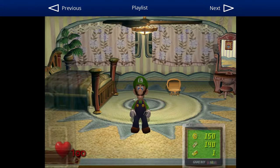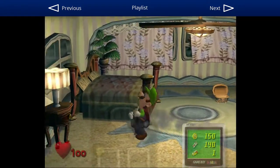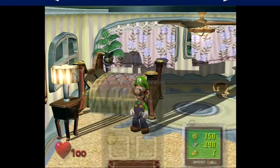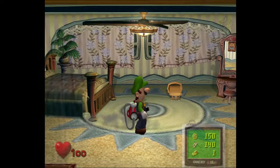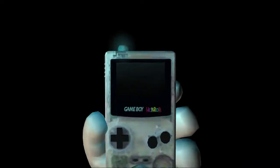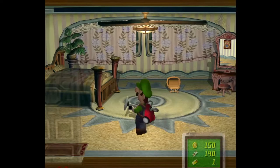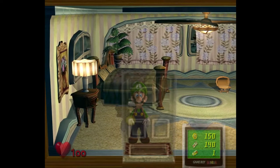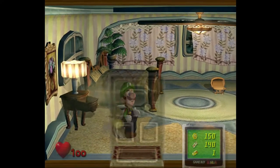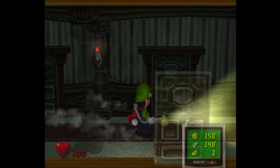Hello everybody, this is Drew Nailer, and I would like to welcome you back to more Luigi's Mansion. Last time, previously, we faced off against Lydia and Neville. We defeated those portrait ghosts, and now we are going to go into this room right here.